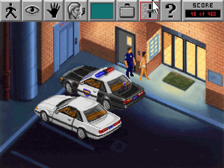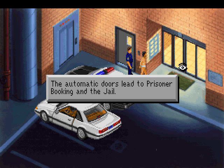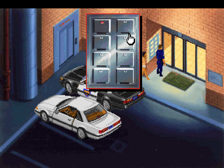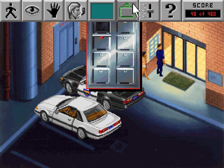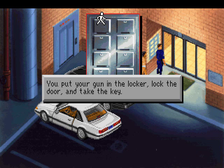Let's book this dude. The jail is actually through here — the automatic doors lead to prisoner booking and the jail. Of course, we need to drop our gun in the locker before we go inside, like in every Police Quest game, and like in real life. You open the locker, put your gun in, lock the door, and take the key.